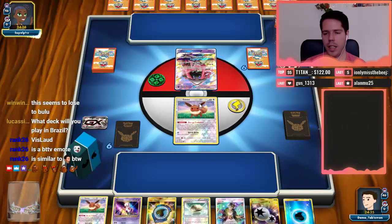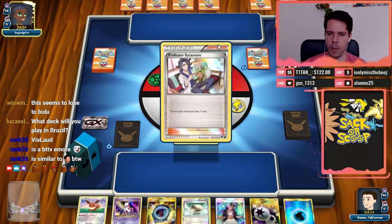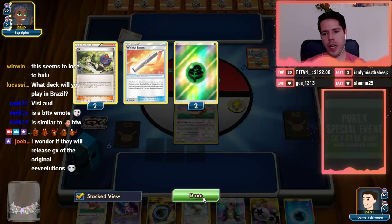We get our extra card. We're going to get a turn-two attack. Seeing a Lele in front of us is not ideal. We see a Float Stone, and a big Sycamore — losing Wishful Button and 2 Energy, which is fine.